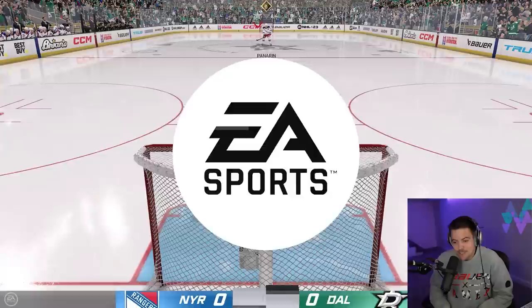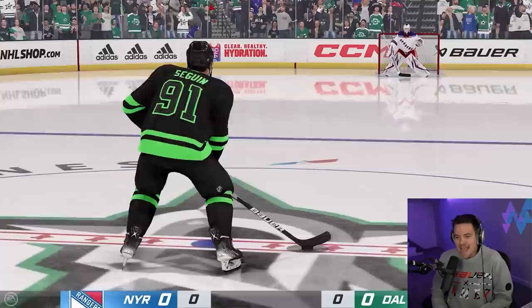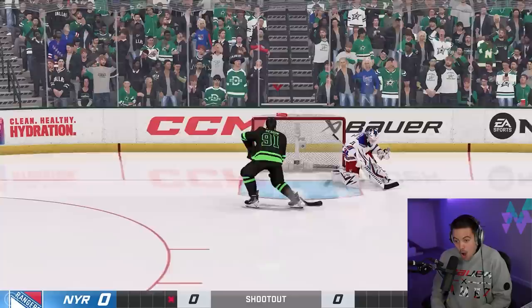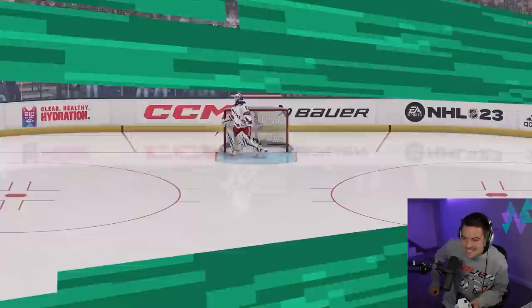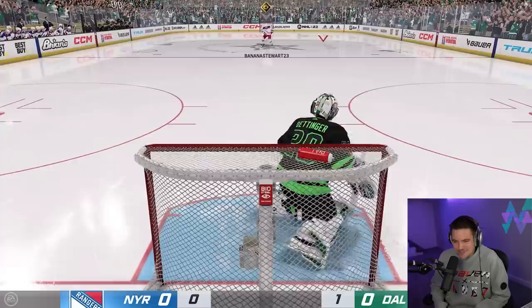Shootout number one — you guys will get to see the camera angle here for the first time. I did not actually play a shootout on this; I just went to see what the lowest angle you could do was, and this is what we have. The goalie's not going to look that much different — it's just a tiny bit lower than what we normally play. We'll hit him with that quick glove. Look at this camera angle, dude — it's an absolute movie out here. And Tyler Seguin with a beautiful toe drag. We stop in place, hit him with the toe, and Shesterkin tries to make the desperation save. Not today.